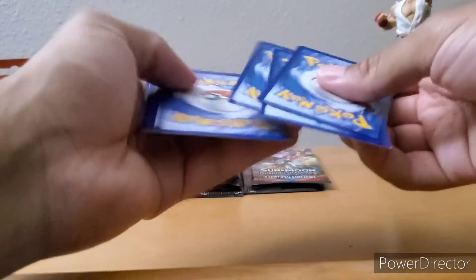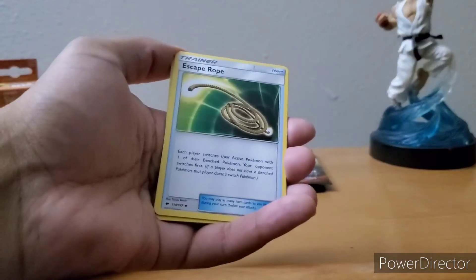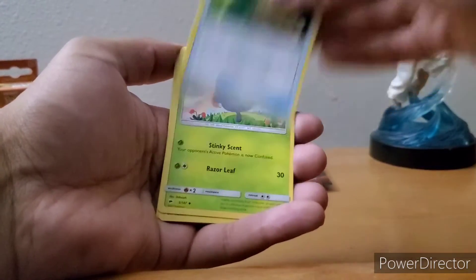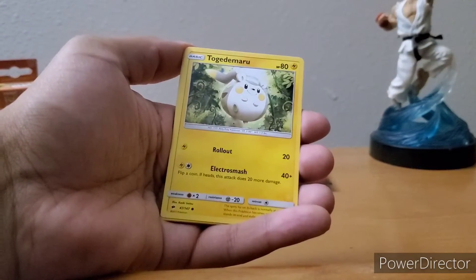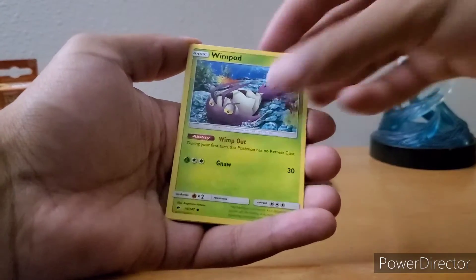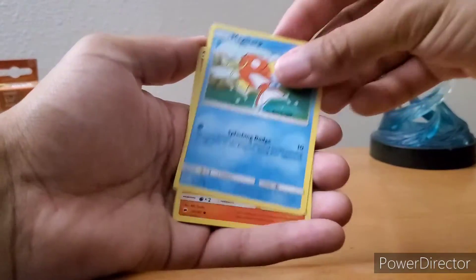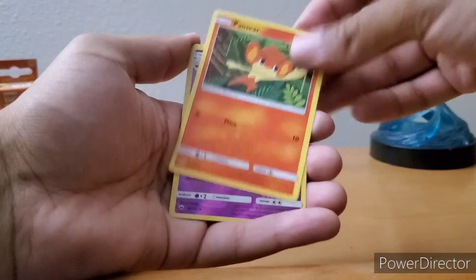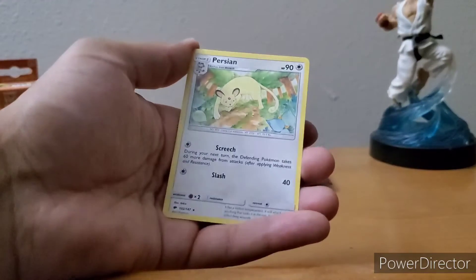Next pack — let's catch some lightning, not a Litwick though. Escape Rope, Gloom, Togetic, Wimpod, Magikarp, Panpour, Raticate, and Purrloin non-holographic.